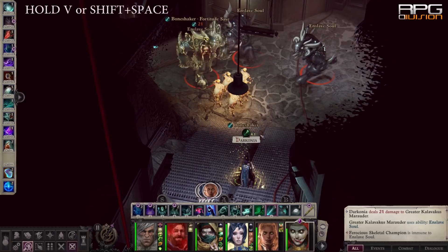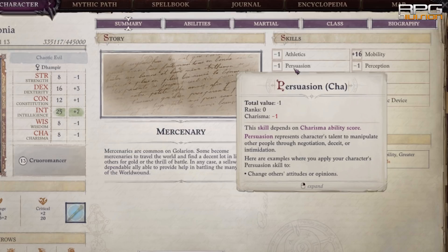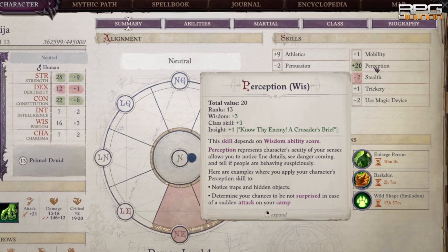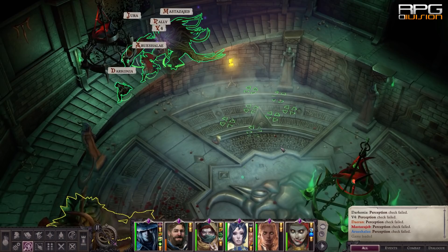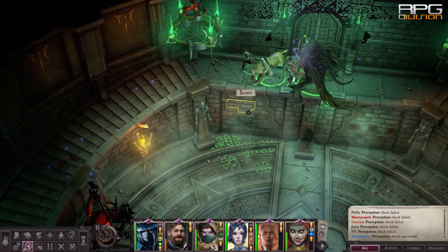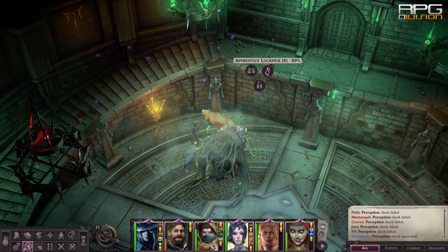Try to arrange your party so that there are different main attributes present because they affect skills. Having a party proficient in all skills can go a long way in making things easier, as there are plenty of skill checks in the game. Here's a tip — cheating a bit, but you decide if you want to use it. Perception is probably the most important skill in the game: it uncovers traps and hidden loot, of which there is plenty. By lowering the difficulty, perception checks are far easier to pass, so after clearing a whole area of enemies on your desired difficulty, do another passthrough to see if there is something hidden you couldn't see at first. This is especially useful in the Ivory Sanctum, where I've missed some great rewards because of failed perception checks.